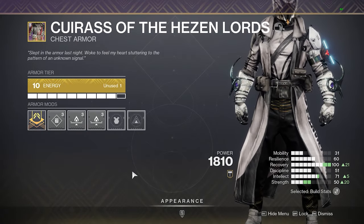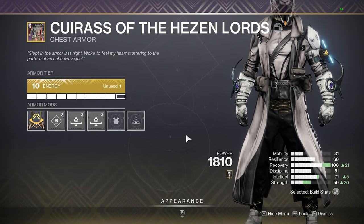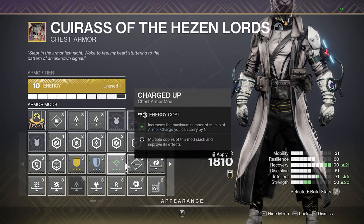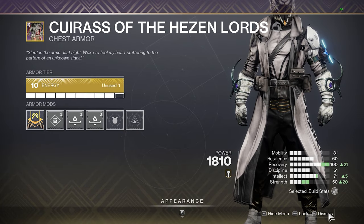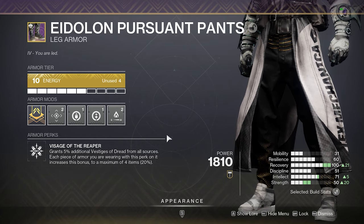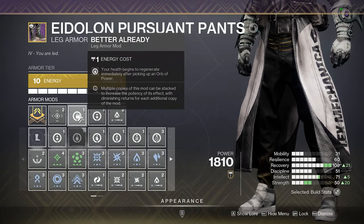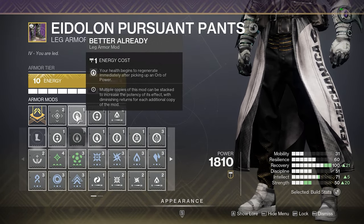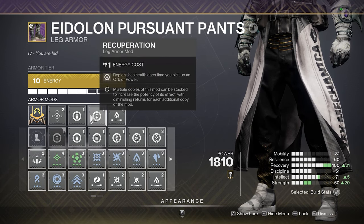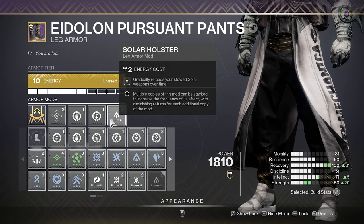Moving into the chest mods, I just have two Unflinching Solar Aims for the hand cannon. I use Igneous Hammer, so you could realistically throw whatever you want. I don't see much value in something like Charged Up because you're not going to burn through charges like that. The boots are where it gets a little more important. Because we're generating orbs at such a rapid pace, we want to really have the full HP — so I use Better Already, Recuperation, and Solar Holster, which is absolutely imperative if you're going to use Conditional Finality.